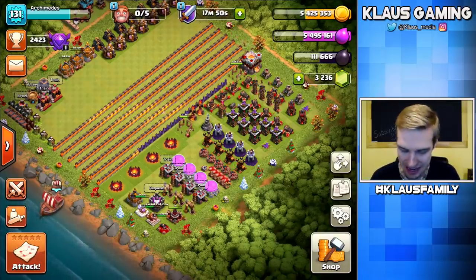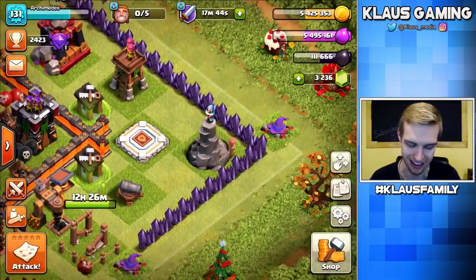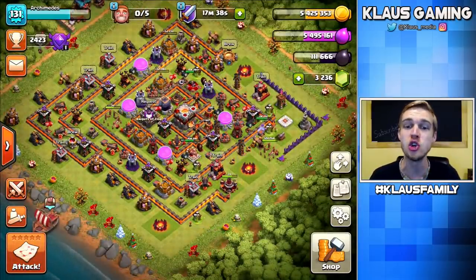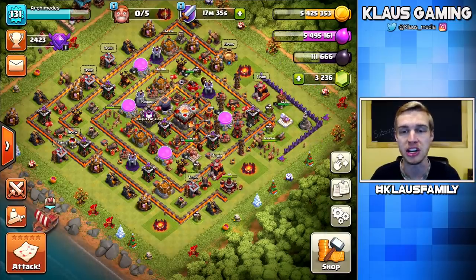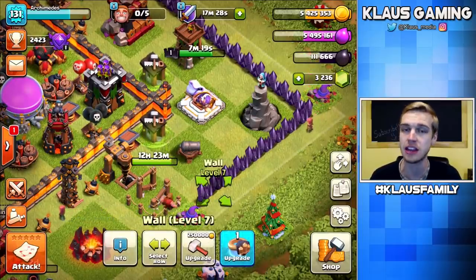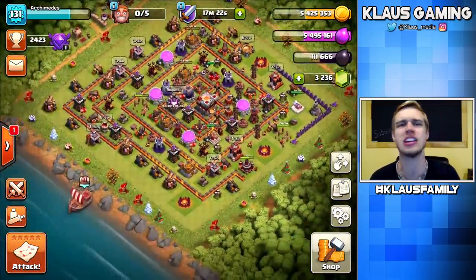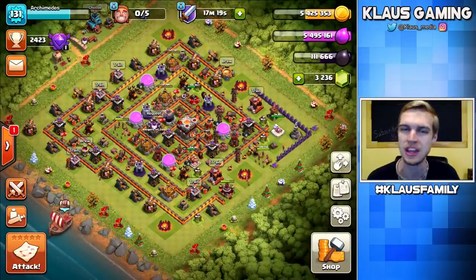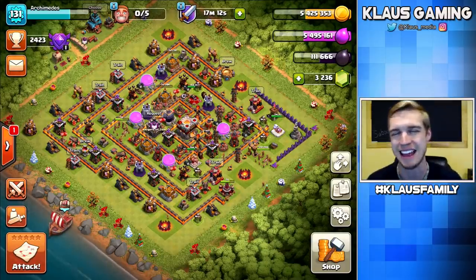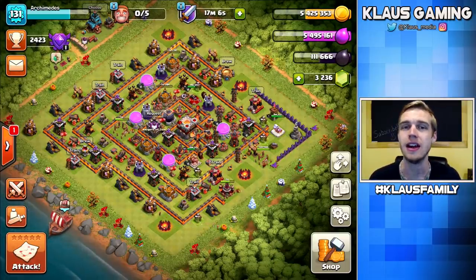That's going to have to be it for me today. We now have purple walls, which everybody loves. Between episodes, if I max out my storages, I'll be putting extra loot into these walls. And if I need to dump a little bit of elixir, I just upgrade one of these to level 8 and then to level 9 using elixir. Thank you all so much for tuning into this episode of our Town Hall 11 Let's Play. Hit that like button, subscribe for daily gaming videos, and I love each and every one of you — I'll see you all again next time.